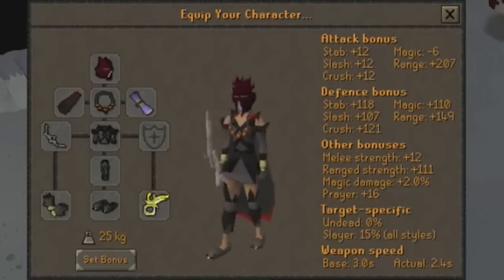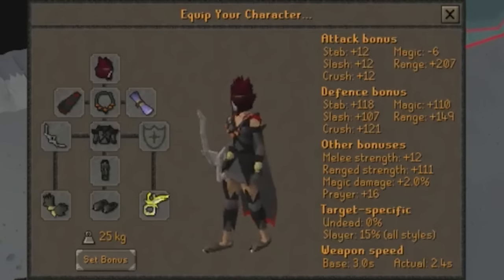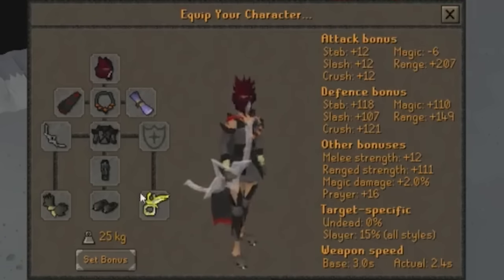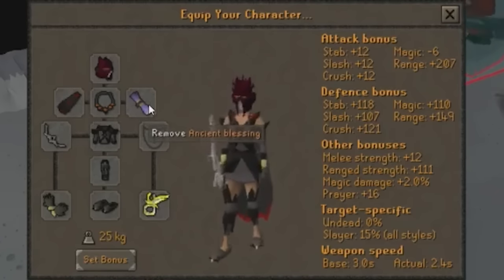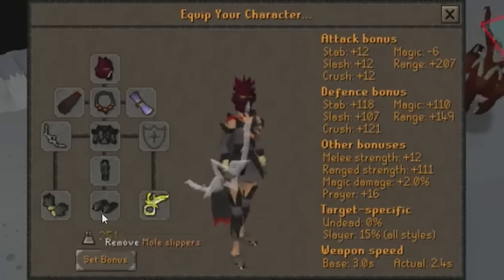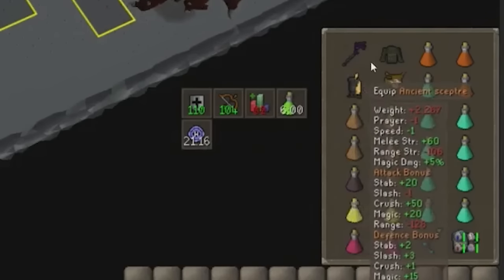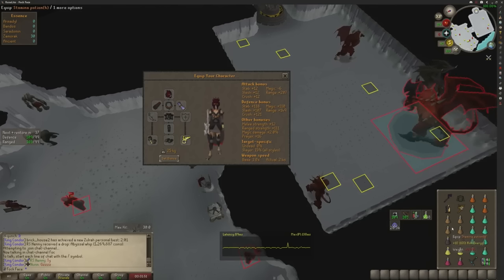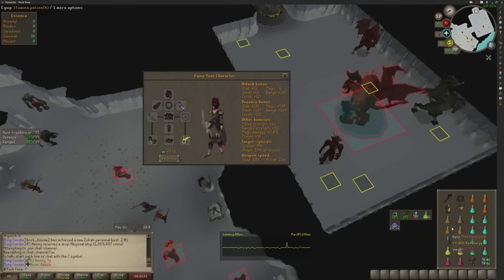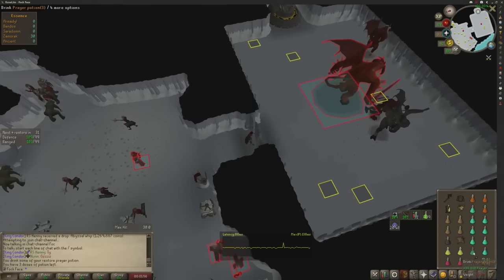Going in with this equipment: I have a Slayer helmet — greater demons are so common for Slayer tasks you may as well do it on task. Followed with the Bofa, Full Crystal, Ring of the Gods as my Zamorak item which we'll be switching out when we enter the room, Ancient Blessing to bank next, and Mole Slippers because they're best in slot. Over in the inventory we have the 4-Way Mage Switch, and then we fill the rest of our inventory with supplies. I don't think you need too many Staminas.